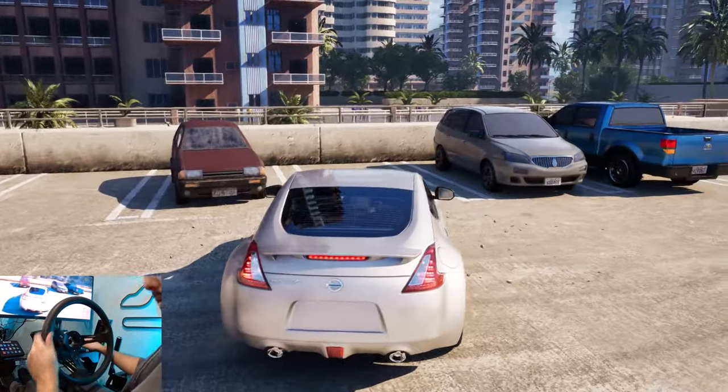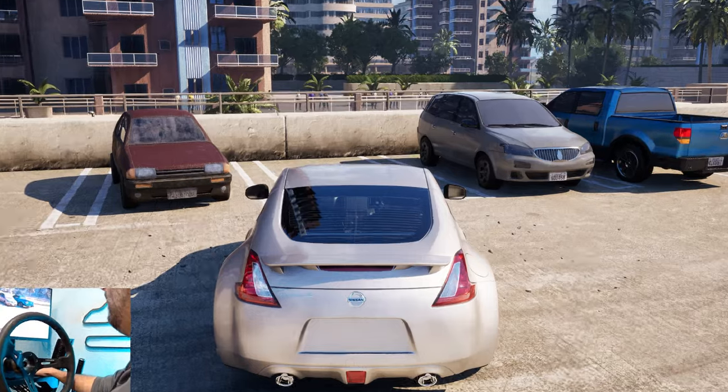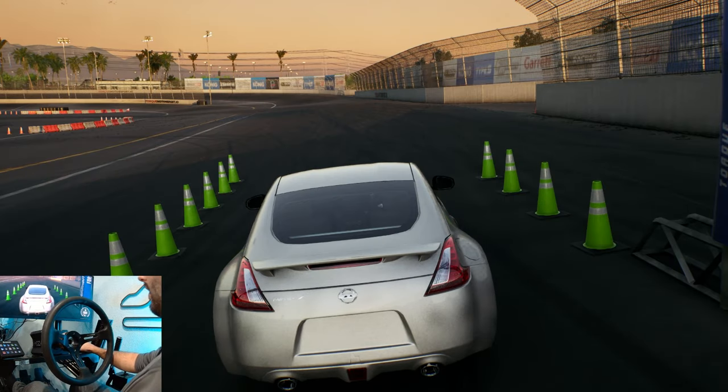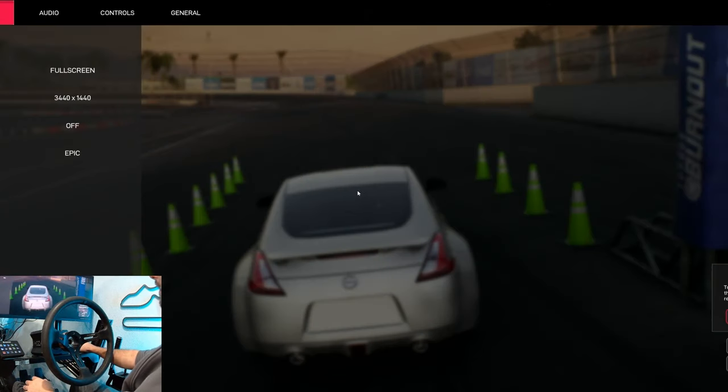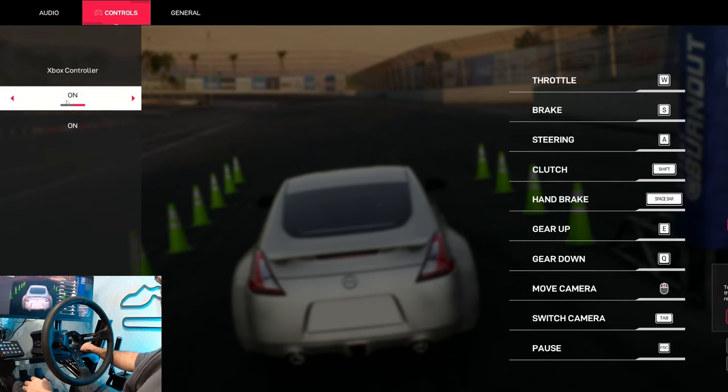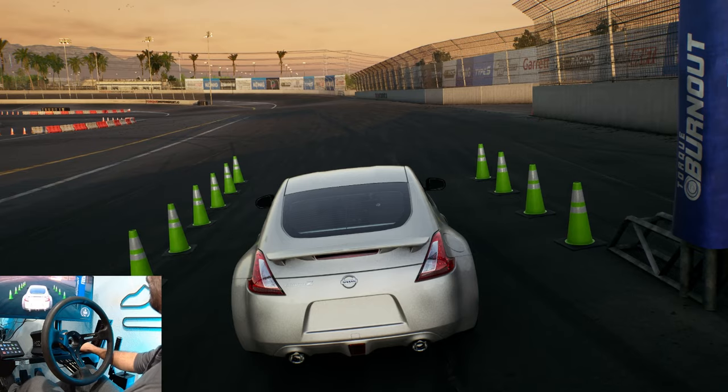Let's change to Irwindale because we have a little bit more of a skid pad there with some cones and stuff we can do. If you guys are trying this out, let me know what you think with wheel support. All I had to do was link my controls — my R12 just worked right away. I just went into controls, it was on Xbox controller, turned 'Enable Wheel Sim' on, and then mapped my wheel and controls on the other side.